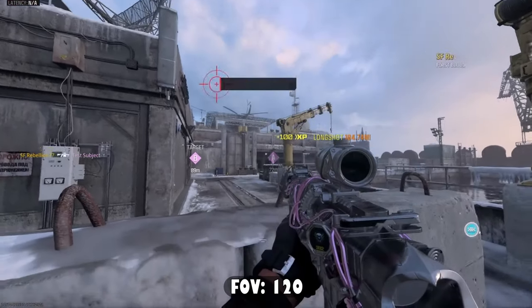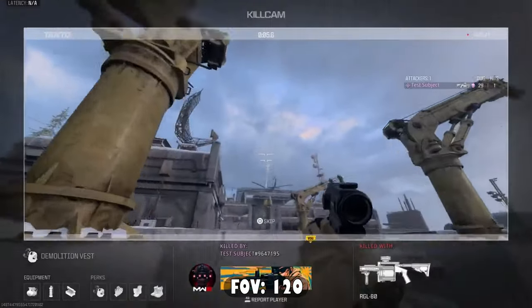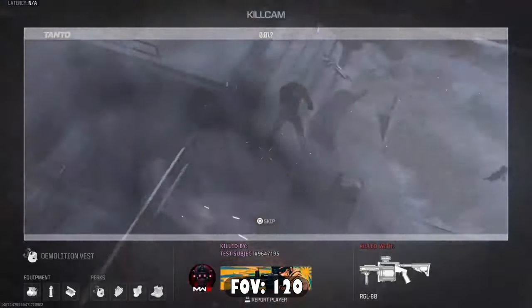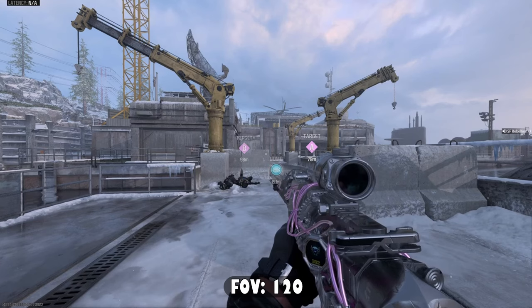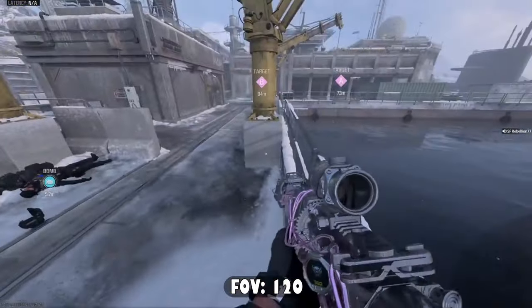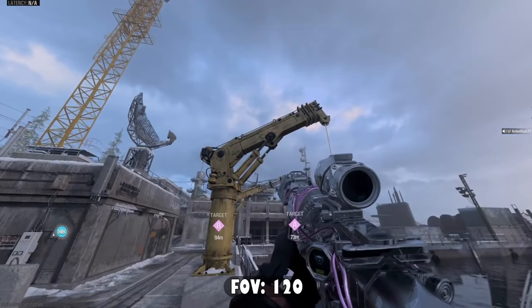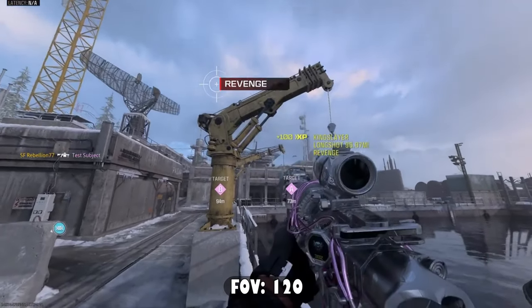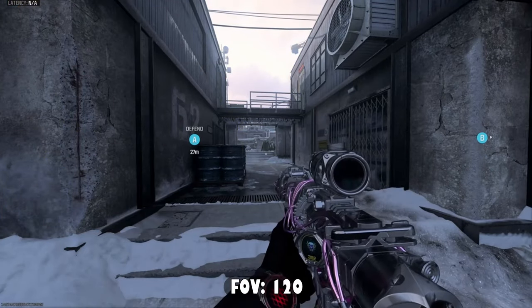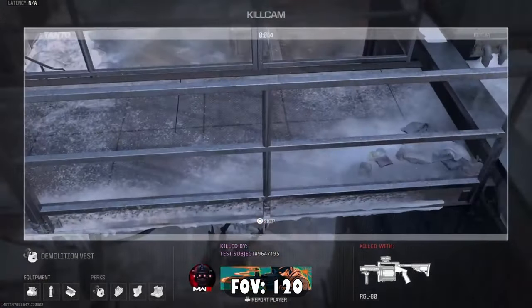Next I'm going to be showing you how to tube the enemies that are running straight forward underneath the catwalks towards the middle of the map. You can use this spot as an alternative to the first spot that goes towards their spawn down the middle. What you're going to do is run over in front of this barricade, put yourself in this corner, look to this little bar right underneath this yellow crane, aim right underneath it — the middle part — just like this, and start shooting to get anyone running underneath the catwalks.